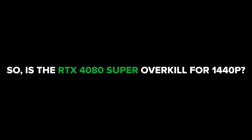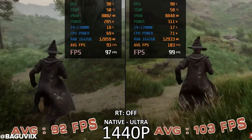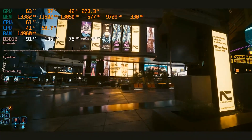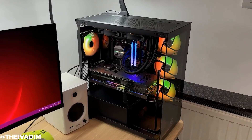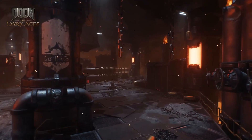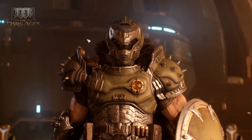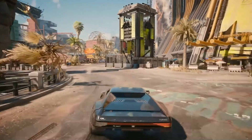So, is the RTX 4080 Super overkill for 1440p? If you're playing lighter games, sticking to 60Hz, or trying to save money, then yes — you could get excellent results with a 4070 Ti Super or AMD's 7900 XT. But if you want the ultimate 1440p experience — ultra settings, full ray tracing, 165Hz or 240Hz gaming, buttery smooth frame generation, and a quiet system — the RTX 4080 Super checks every box. It's not just about pushing pixels. It's about having headroom and confidence that your GPU can handle anything you throw at it today and for years to come. So no, in that sense, the 4080 Super isn't overkill. It's future-proofing, high-end comfort, and honestly, a lot of fun.